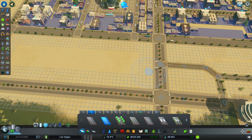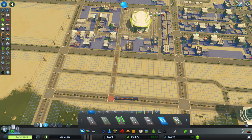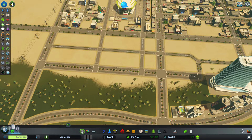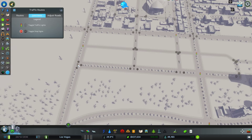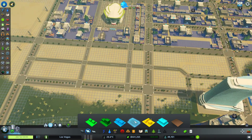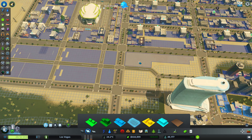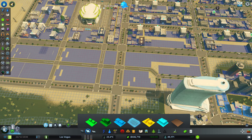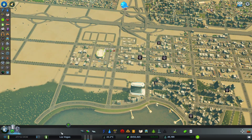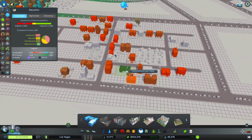We could just do that and continue these one-ways here. Then we need to remove all the junctions again, which are going to be many. Everybody wants to move here apparently, which is fine by me.